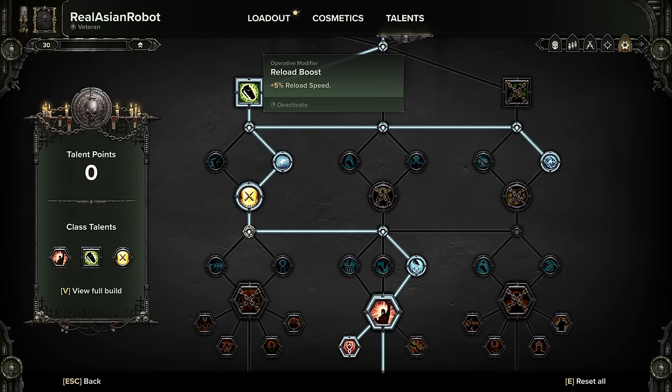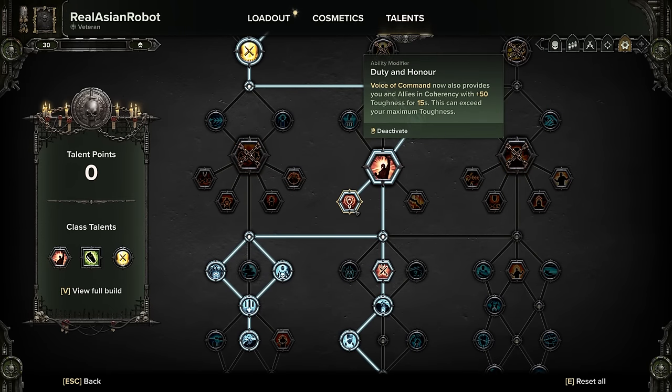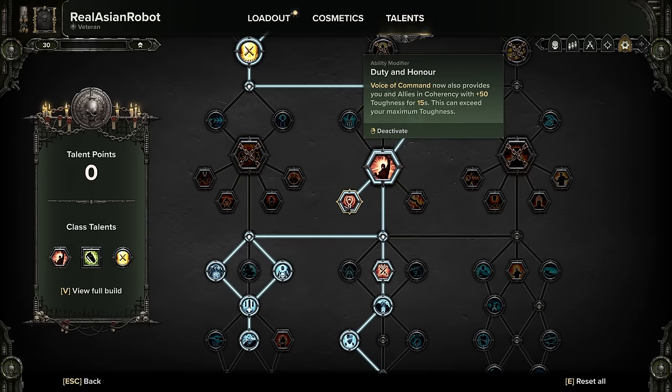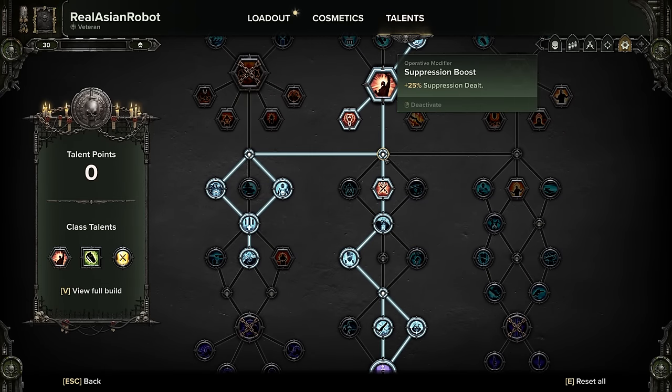Then come down and grab Catch a Breath, grab Survivalist, reload boost, toughness damage reduction, Demolition Stockpile, Voice of Command, and Duty and Honor. Voice of Command lets you stagger enemies, and Duty and Honor gives you over-toughness which helps you block pox bursters and sniper shots. Demolition Stockpile helps you regenerate a grenade every 60 seconds — always necessary.